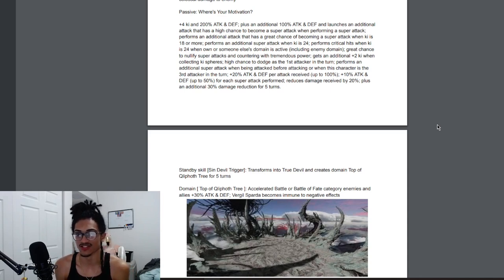He has a 50% chance to dodge as the first attacker in a turn, and performs a guaranteed super when being attacked before attacking or when he's the third attacker in a turn — that's four super attacks built into his kit. He gets 20% attack and defense per attack received up to 100%, and 10% attack and defense per super attack performed up to 50%, meaning he can do five supers on turn one between his additional super attack chances and guaranteed supers. He gets 20% damage reduction unrestricted plus an additional 30% for five turns.